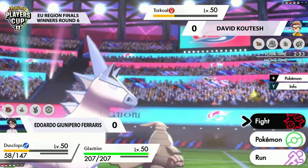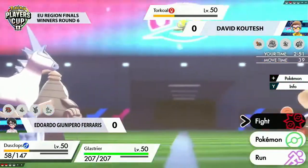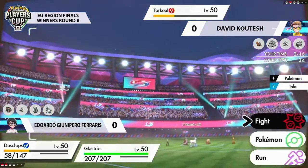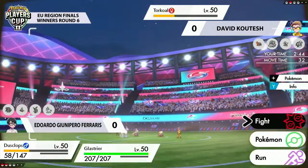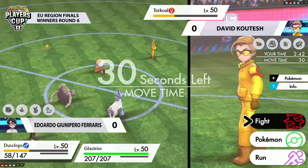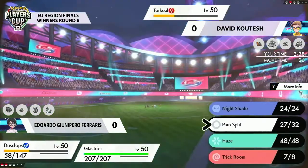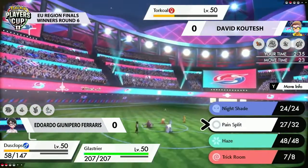Let's see how this potentially final turn is going to play out here. Torkoal's been able to dish out a lot of damage coming through with those Heat Waves, so Dusclops is definitely not in a position where it can feel super safe. I also really wonder how much damage that's going to do to that Glastrier as well.